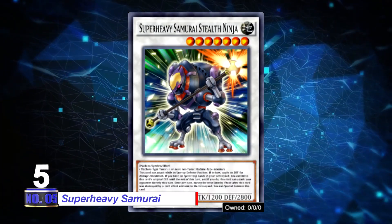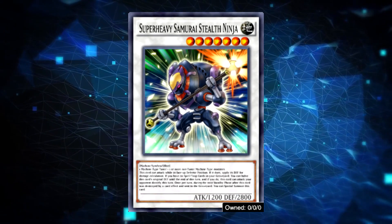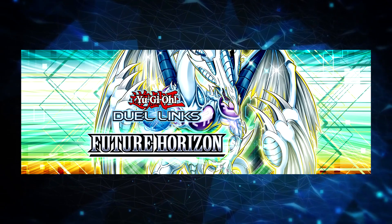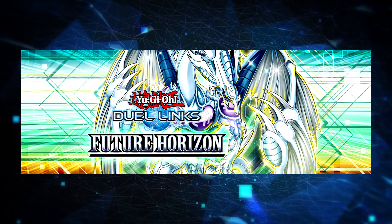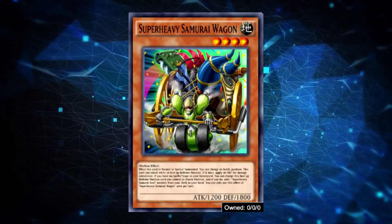Number 5: Super Heavy Samurai. This deck is a classic free to play deck, meaning all of its support comes from one single box — Future Horizon — making it easier and faster for players to actually build it. That said, it does require an ultra rare from that main box: Super Heavy Samurai Wagon, at 1 or better, maybe 2 copies.